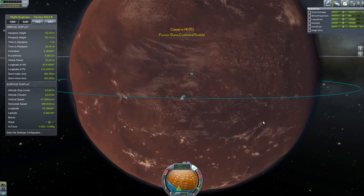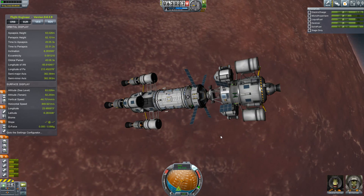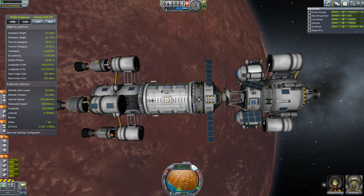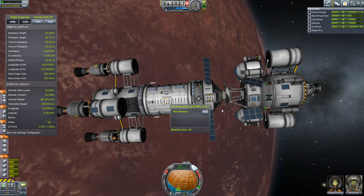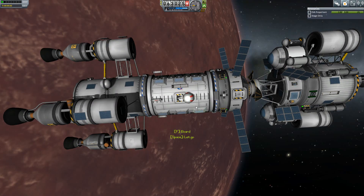Man, I just can't get over how good that looks. Look at those wispy clouds up there. So I think let's not waste any time — we are going to put a crew down there. I already put Jeb in the landing can, and let's take Bob and have him join Jeb.